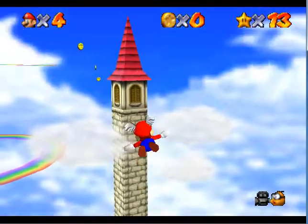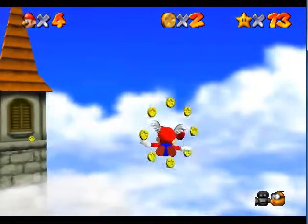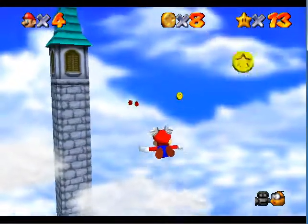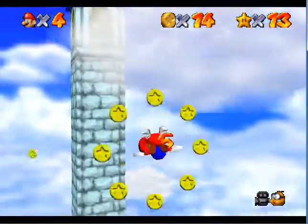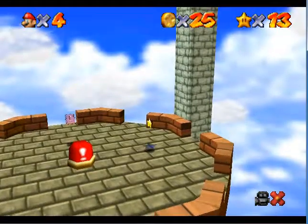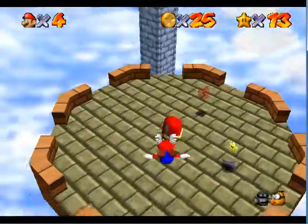This is what we need to do to be able to do Mission 5 in Bob-Omb's Battlefield. As with every cap mission, there's always an 8 red coin mission. In this case, you're just flying through rings. Don't even mention Superman 64. Amazingly, I got it on the first try, whereas in my practice run it took me several attempts.